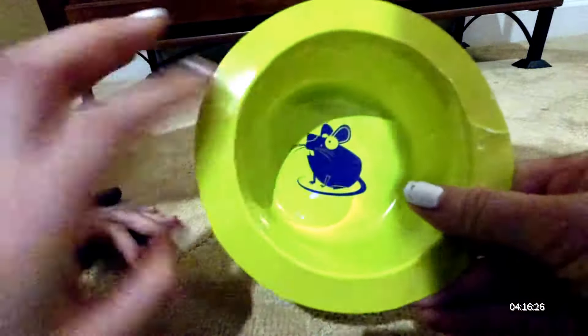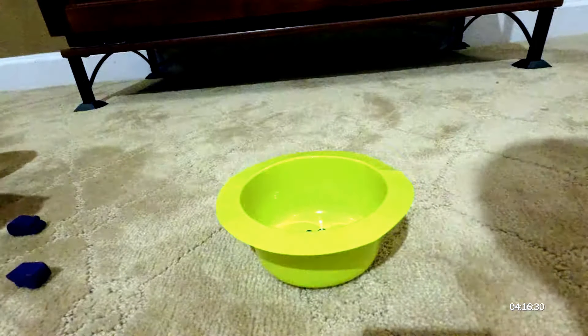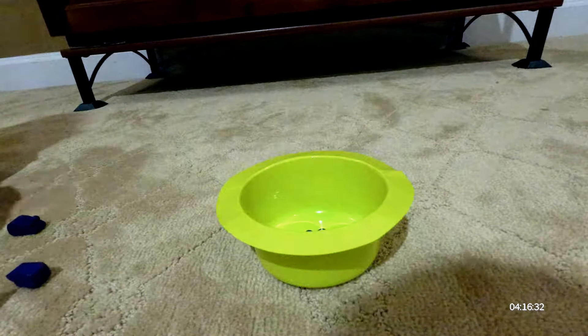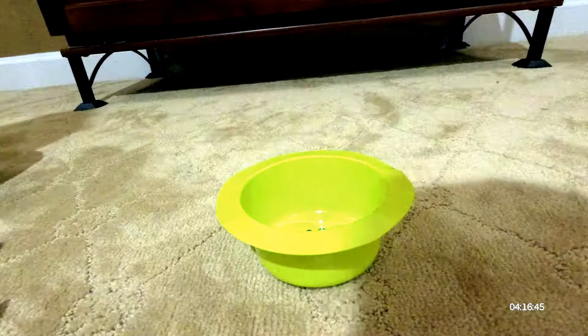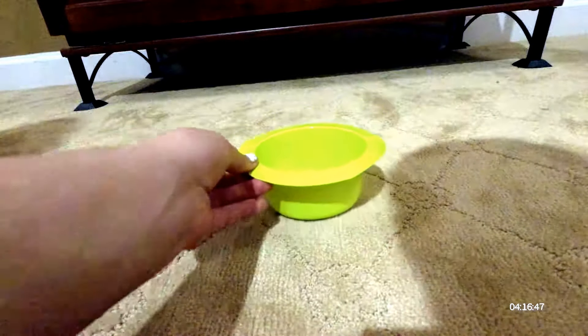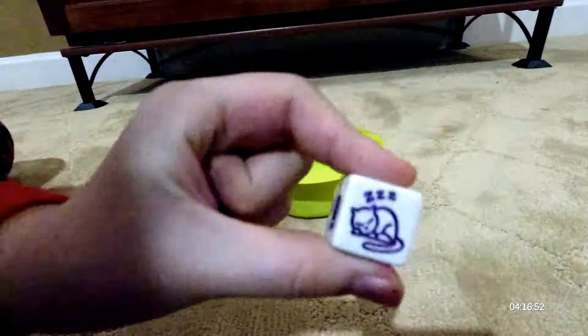It's very simple. There's a mouse in the bowl. So I always have to do this — how many mice do we get? Here are the dice. I'm just going to make sure I know how to play this. I always get confused. This is my favorite picture on the dice — Sleeping Kitty.